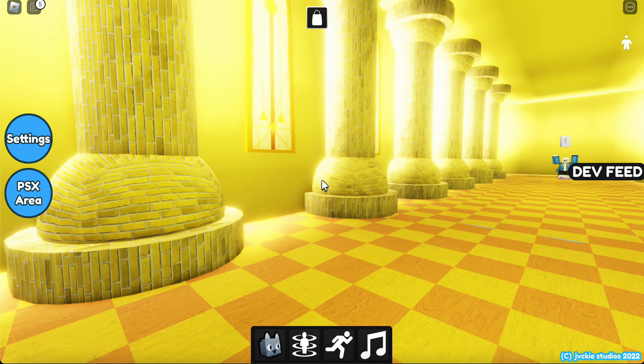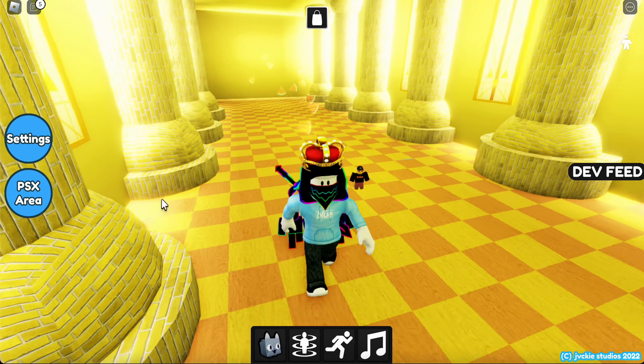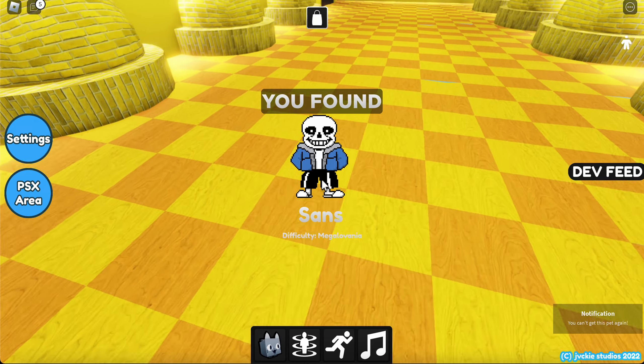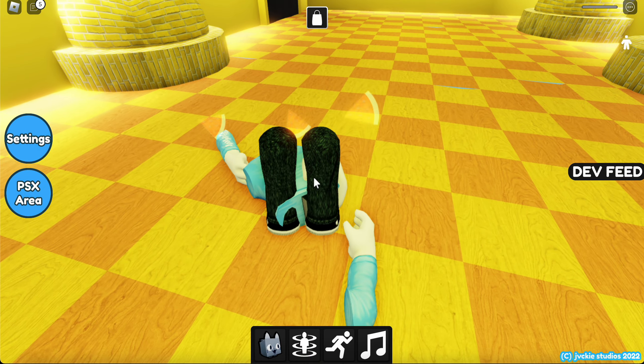Oh wow. Let's see what this is all about. It's like a golden area — like a golden castle in Sans. How is that a pet? How is Sans a pet? Well, that's kind of strange.